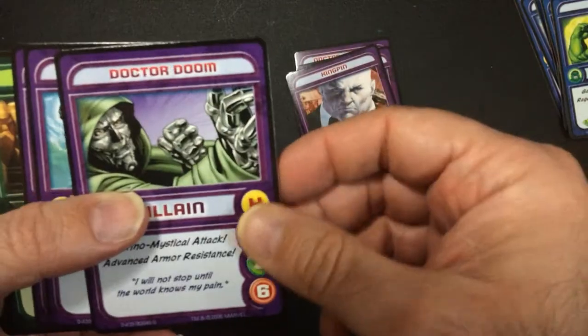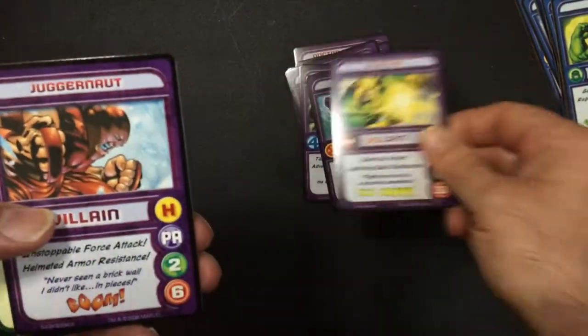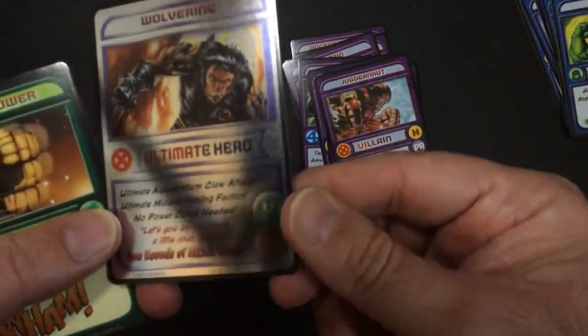Blizzard, Kingpin, Dr. Doom, Magneto, Electro, Juggernaut. And then we have some kind of foil ultimate hero Wolverine card.